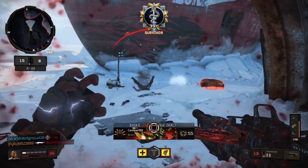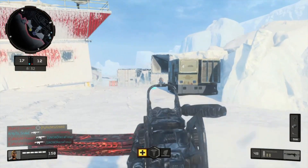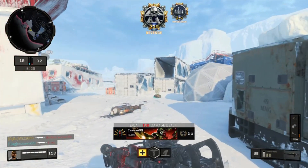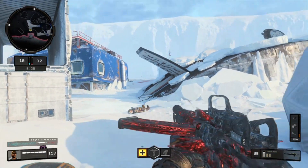Then we're going to examine other attributes of this weapon like fire rate, time to kill, sprint out time, and how different attachments available for this weapon will affect its behavior in these attributes.